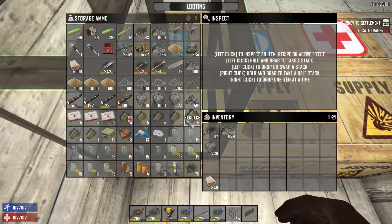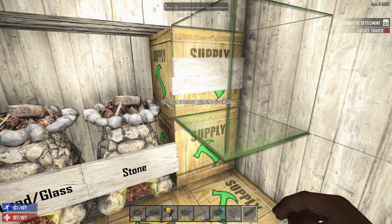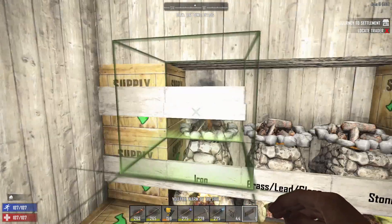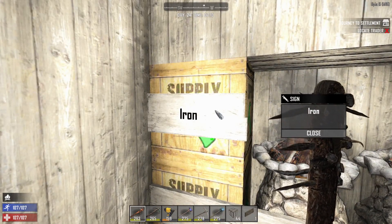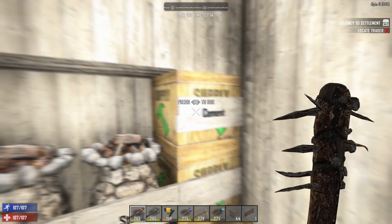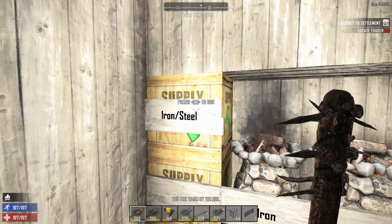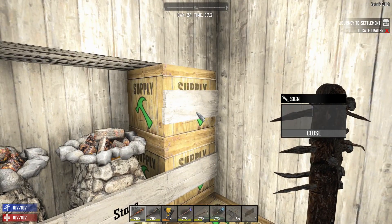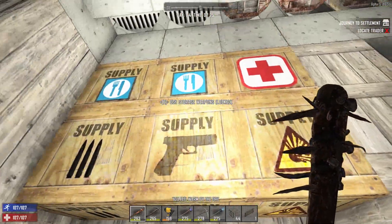I need to label cement, iron, brass. You know what, let's not — let me delete that. We'll just put them in the storages directly in front of them for now. We'll put our iron in there, our brass and lead in there. Okay, let's go ahead and sort this stuff out.